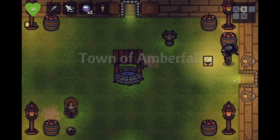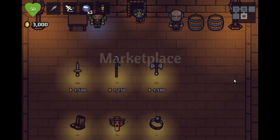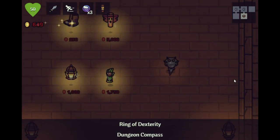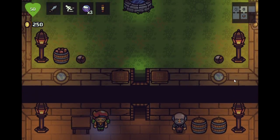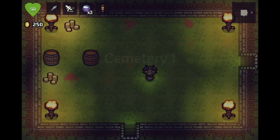We still can't pick any other characters, unfortunately. I wonder if other characters carry bonuses with them, like they might start with a new weapon or something, I presume. We do want the ring of dexterity — that worked pretty well last time. And we can do that, and the compass to start with. That's really nice, actually. I really like that we can start with both of those, so we can see the room layouts and what rooms we'll be going into. And we have the ring of dexterity, which increases our attack speed.